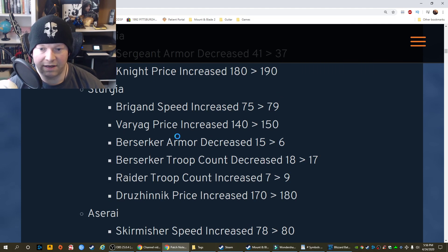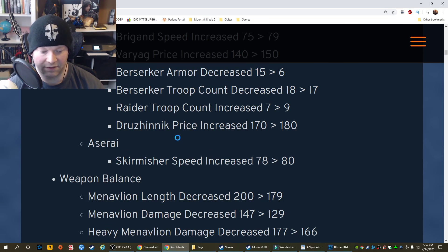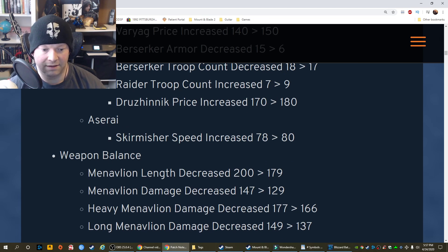Sturgia: Brigand speed increased 75 to 79. Varyag price increased 140 to 150. Berserker armor decreased 15 to 16. Berserker troop count decreased 18 to 17. Raider troop count increased 7 to 9. Drezhinnik price increased from 170 to 180. Aserai: Skirmisher speed increased 78 to 80. Weapon balance.